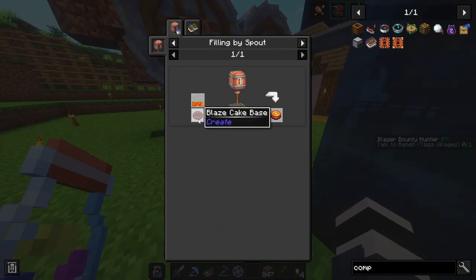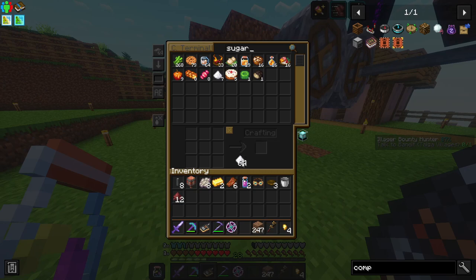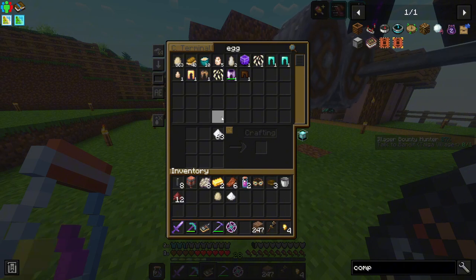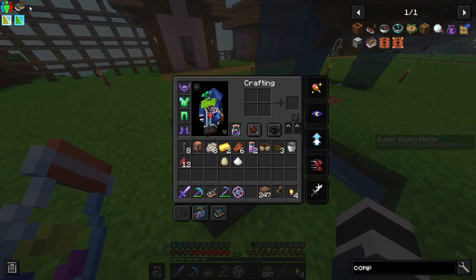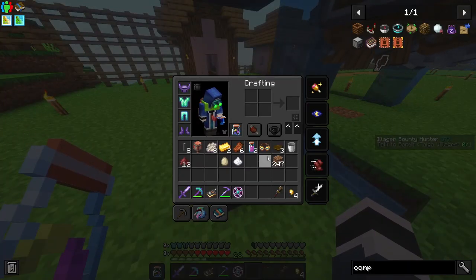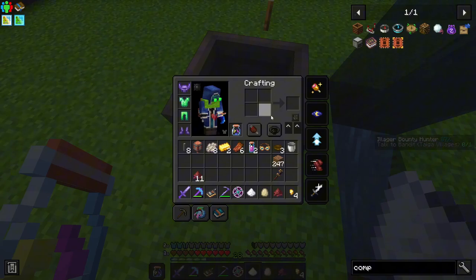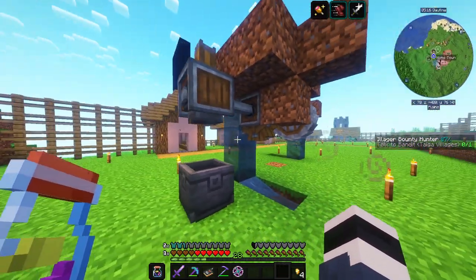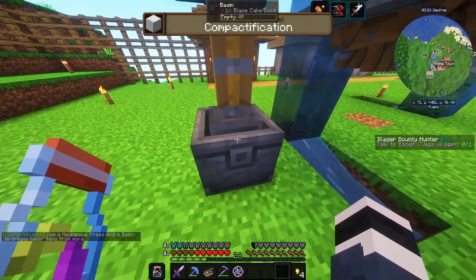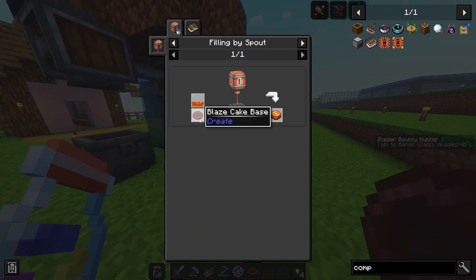That's one of the resources we need for a blaze cake. Now we need sugar and an egg — we have a lot of eggs, a lot more than we need. Now I think we put everything into the compacting machine: sugar, eggs, and cinder flower — one, two, three — and let it work. Yeah it's slowly doing the stuff, and voila! It did it — we have the blaze cake base.